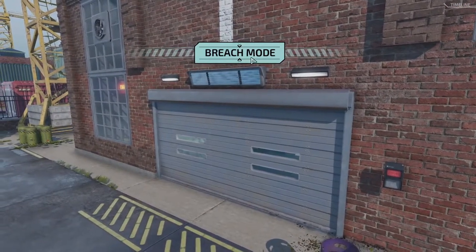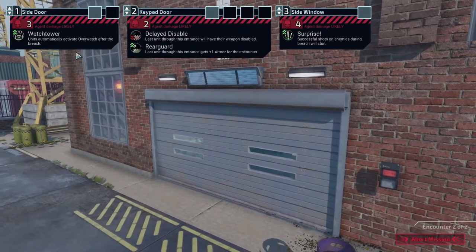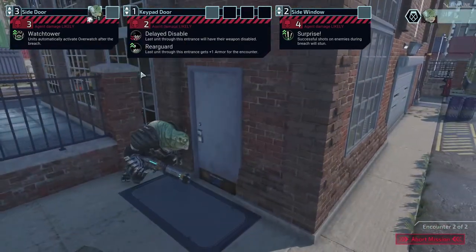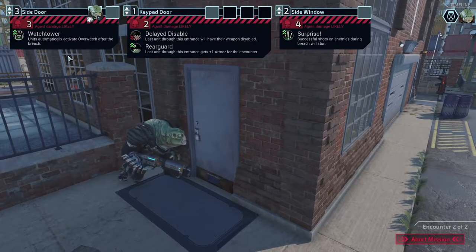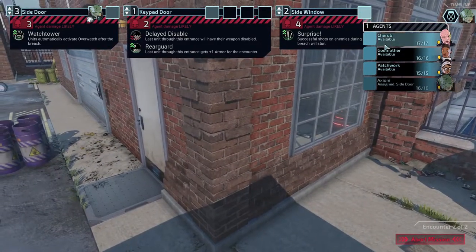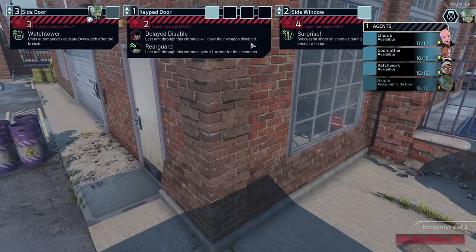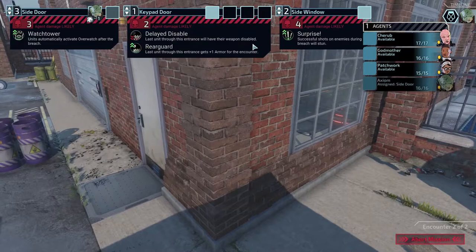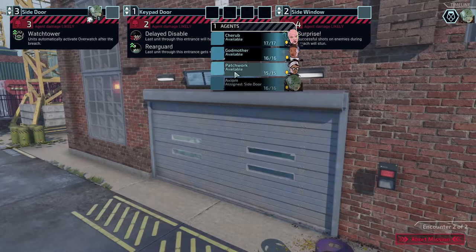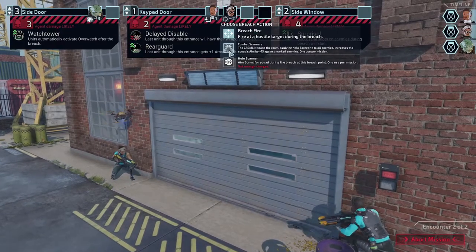Keypad door, side door. After eight, overwatch through this entrance. I'm going to bring this one down to the entrance order and then have Axiom go through here so he'll be in overwatch if anything moves. Hits will last longer through here. I have this one go first into this entrance — we'll have their weapon disabled. Last through this entrance will get plus one armor — and that's what's going to be a surprise. I think Cherub has the scope, I can't remember.